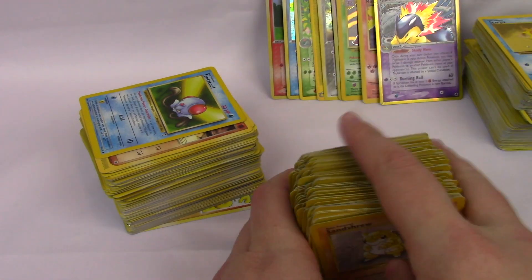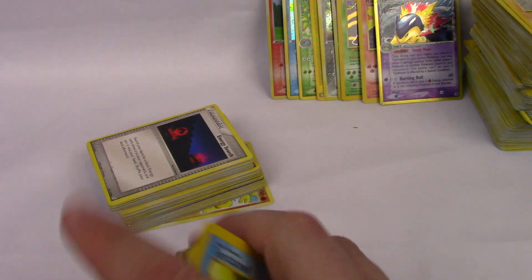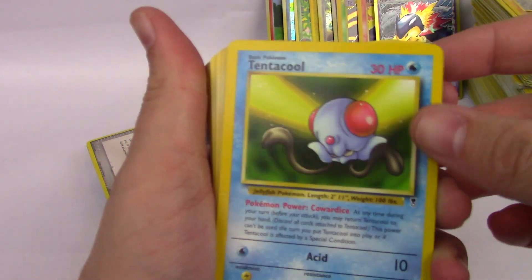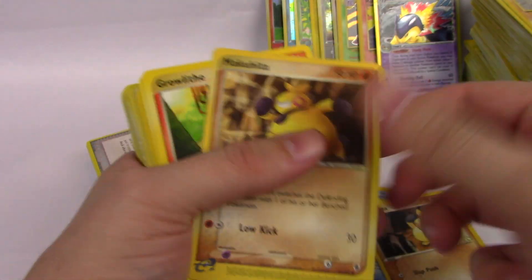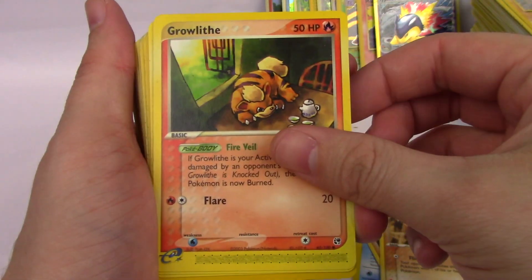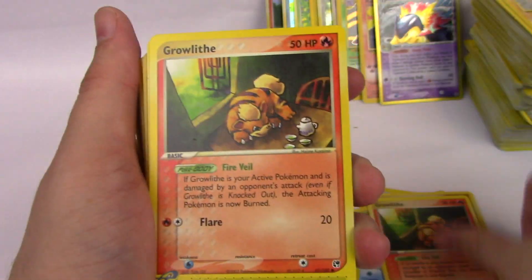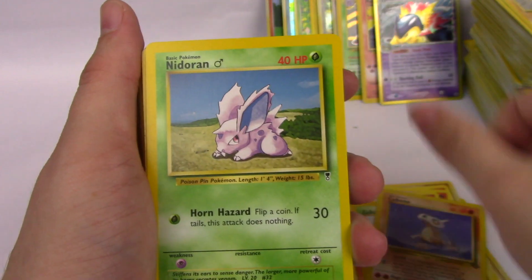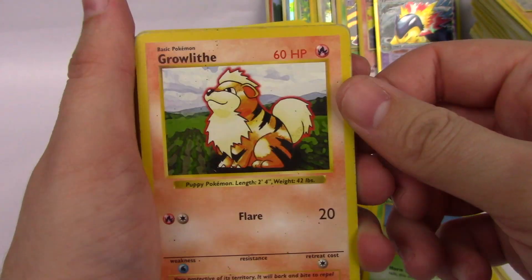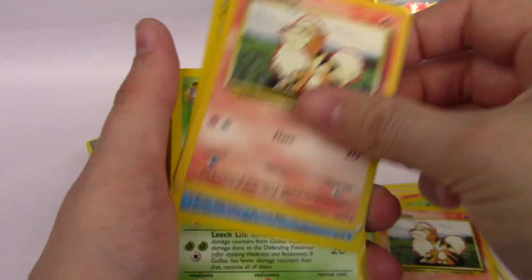Oh my goodness. Tentacool, Makuhita, another Makuhita, a Growlithe — sitting on the table, that's a bad dog. Zubat, a Cubone, Nidoran, Growlithe — Shadowless. A Growlithe, another Growlithe.